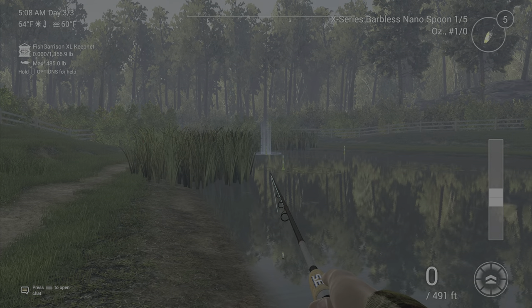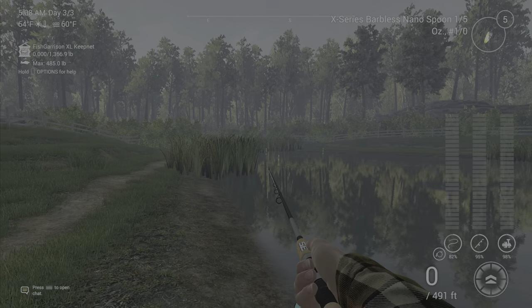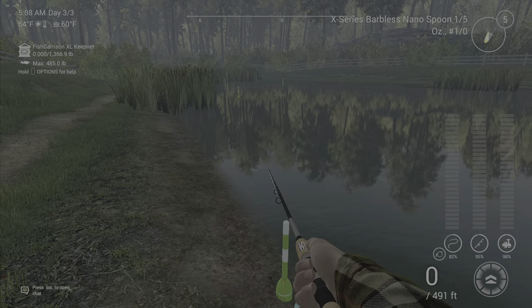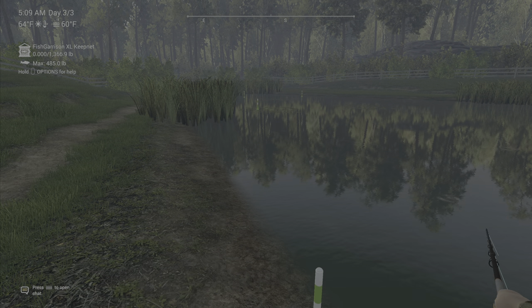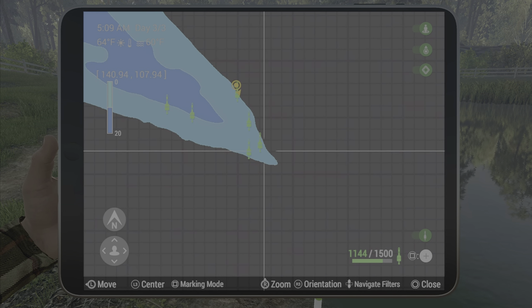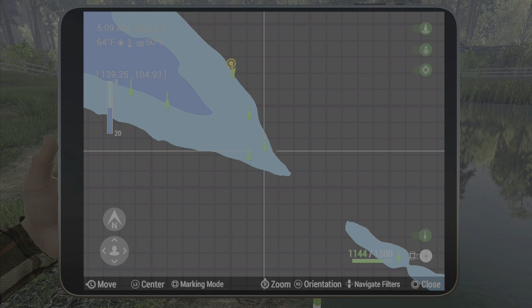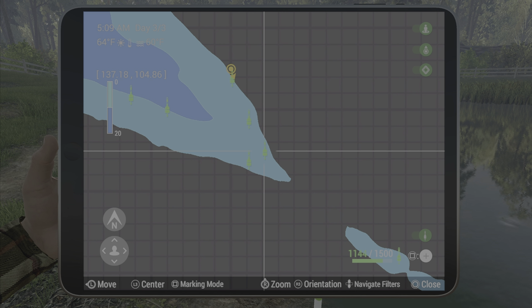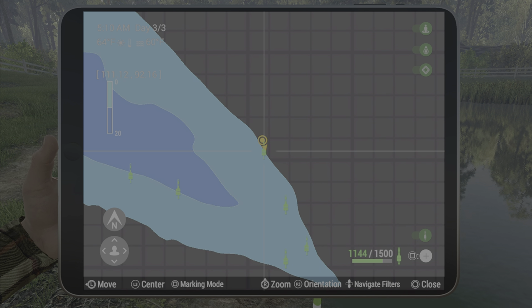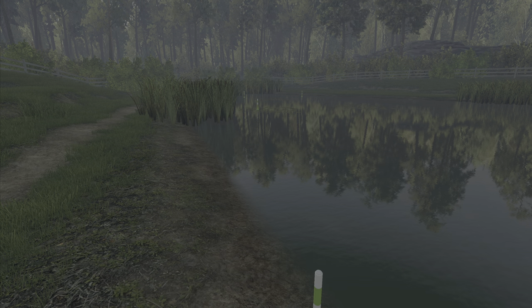You can use a nano spinner — it's been working really well for a lot of people. You want to cast here and stand right here. If you want the marks, just keep in mind they will come, but not super quick. There's a mark right there at 137.18 and 104.86 if you want to mark it, and the stand marker is 111.1 and 92.1.